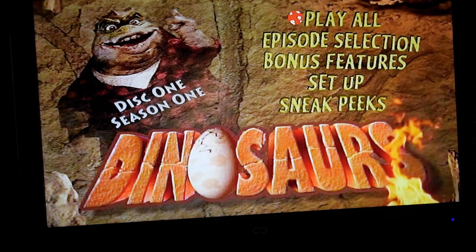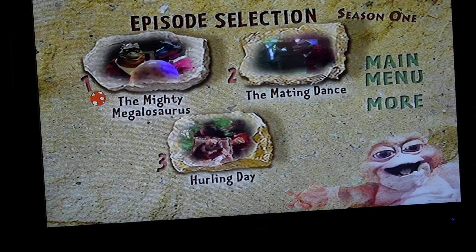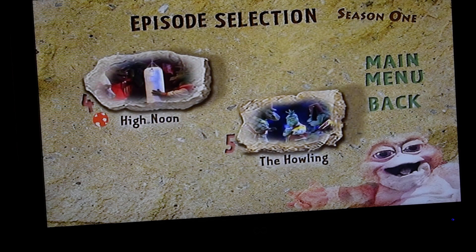So we got Play All, Episode Selection, and for Episodes we got The Mighty Megalosaurus, The Mating Dance, Hurling Day, High Noon, and The Howling.